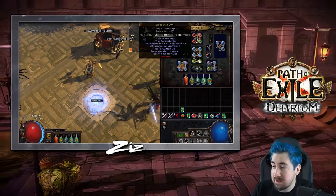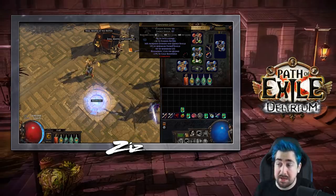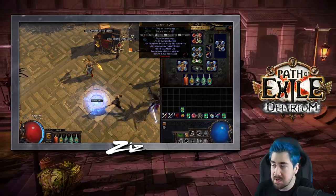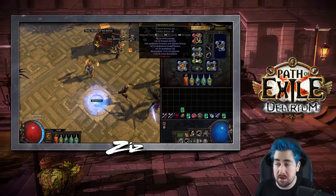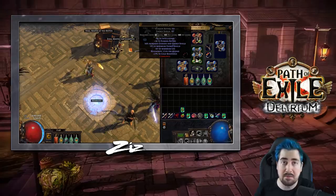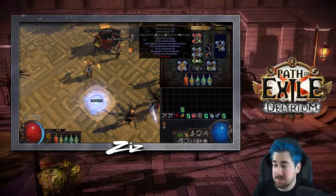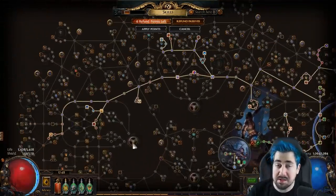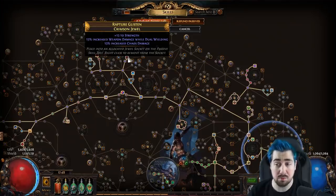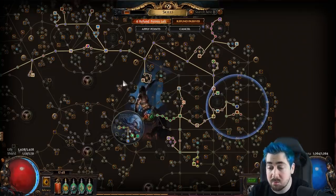There's a lot more opportunity in Delirium to get a six-link because the Vaal side areas have been upgraded. This is how I got my six-link in SSF and it usually happens most leagues. If you end up with a corrupted one, quite often the corrupted ones will have opposite colors — if you get a Strength base it might end up with a lot of blue and green sockets. Remember that you can recolor these in the crafting bench at the cost of additional Vaal Orbs. Getting useful jewels is particularly hard in hardcore SSF, so I don't invest in jewel slots until I actually find them or can craft them.